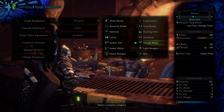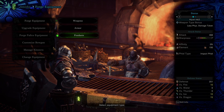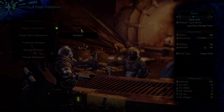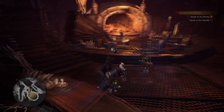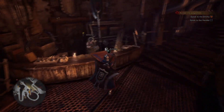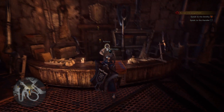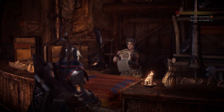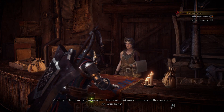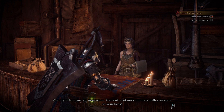There are other options too. From the smithy I've got a shiny bigger shield - though that is also the axe head, as you'll see shortly. Armory - 'There you go, newcomer. You look a lot more hunterly with a weapon on your back.' This is true - I did turn up without a weapon.